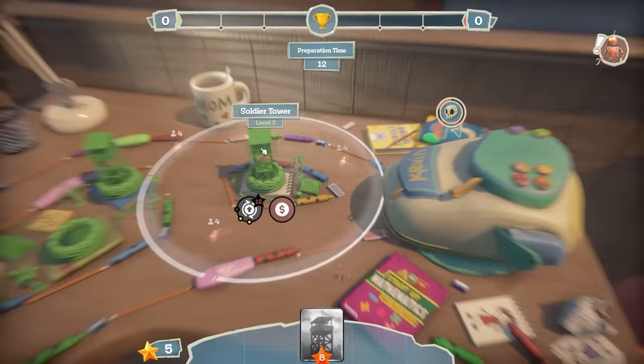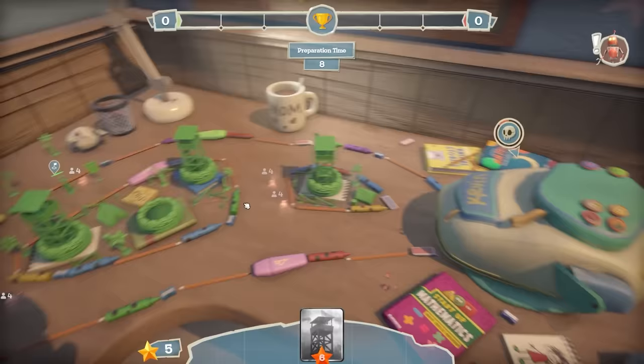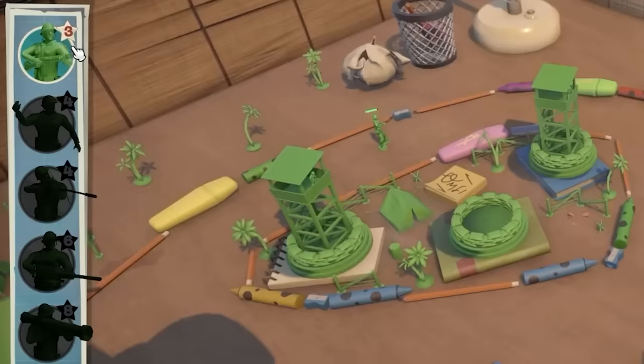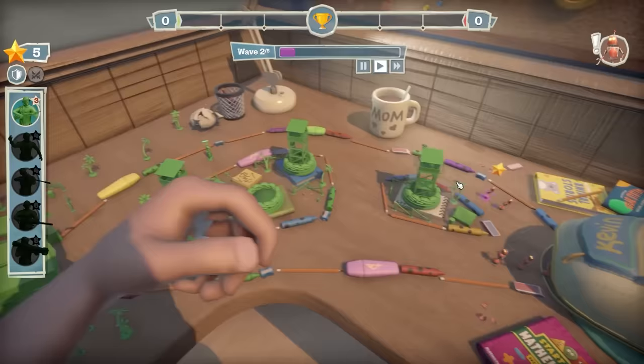Boosh! Look, it's got barbed wire around it now - that's how you know it's better. I've got five stars remaining but I can't afford to buy another tower or upgrade any of these. What does this cost to get to level three? 12 stars in total - okay, that's good to note. For three stars I can get another soldier down. Hopefully I won't need that.